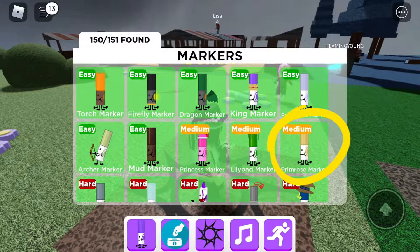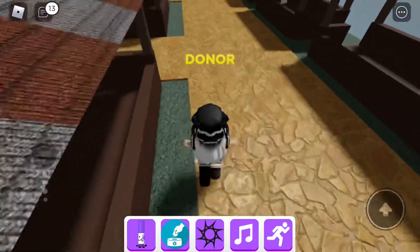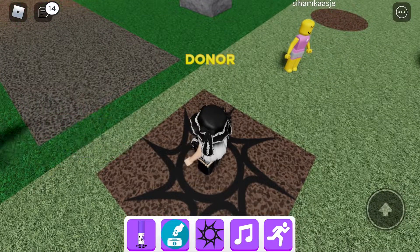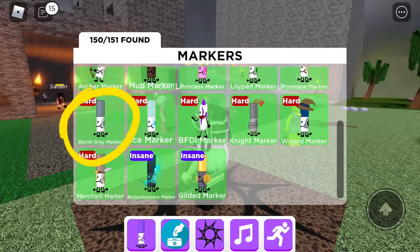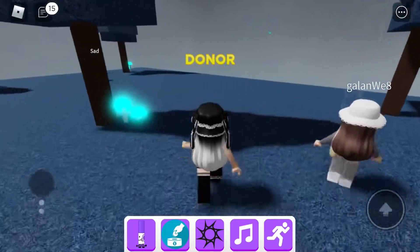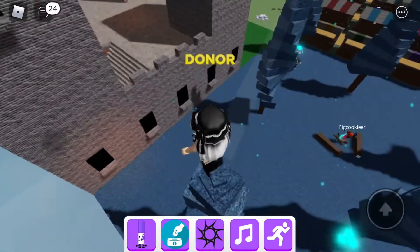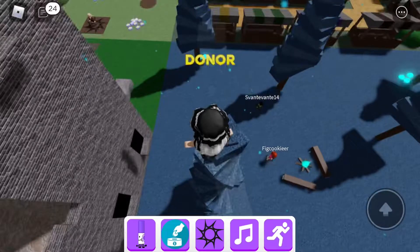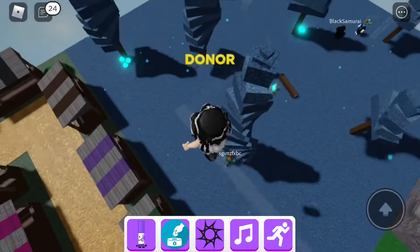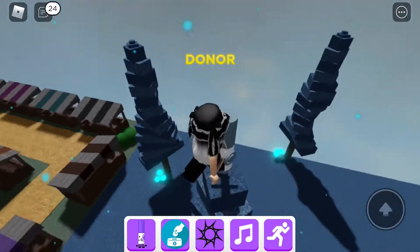Let's find Primrose marker — it's inside one of these marker stalls. Let's find Bluish Gray marker. Just here is a ladder — climb up and complete the obby. The obby is see-through so take your time. Bluish Gray marker is just here.